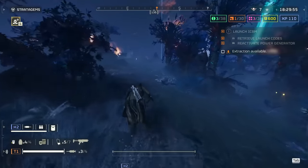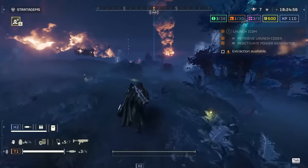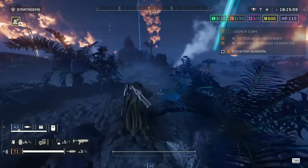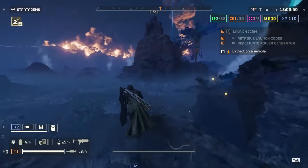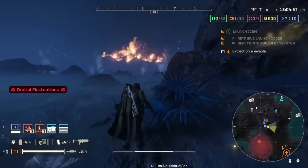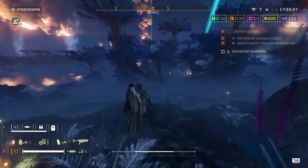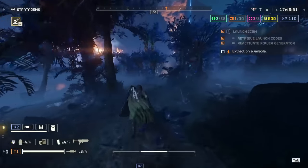Rockets are this combo's biggest weakness. If you see any small bots with rockets, shoot them instantly — they will die fast. For any Rocket Devastator, try to two-tap them in the head, but you will see them brace and wind up before they shoot that barrage of rockets. In that case, duck for cover, chuck a couple grenades, or throw an airstrike to take him out. The fact that Rocket Devastators or Rocket Hulks are your weakness isn't really a big deal, because with the personal shield generator it can only tank one rocket anyway and the second one would kill you.